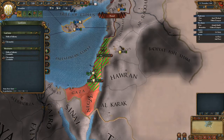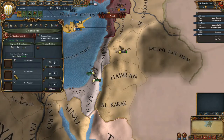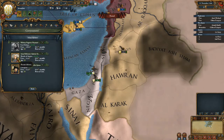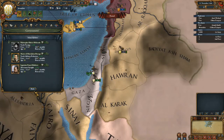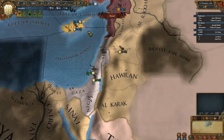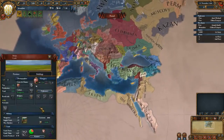One soldier and one cavalry. We have advisors - morale of armies is good - but do we want to pay the money? We don't have the money at the minute, so we'll not bother with that. We do want to try and get a few allies who can help us.